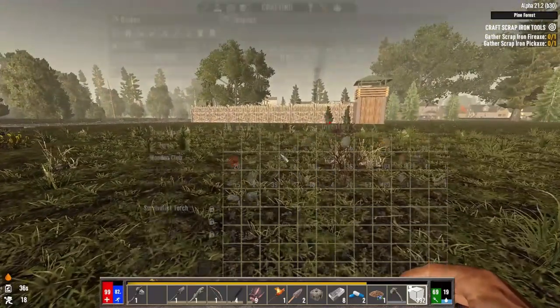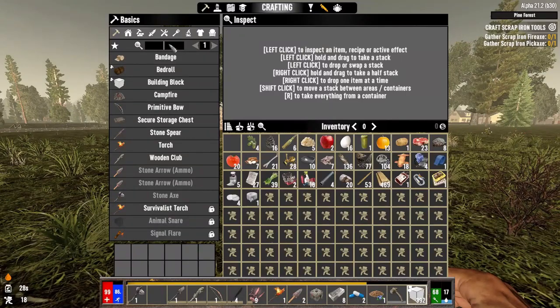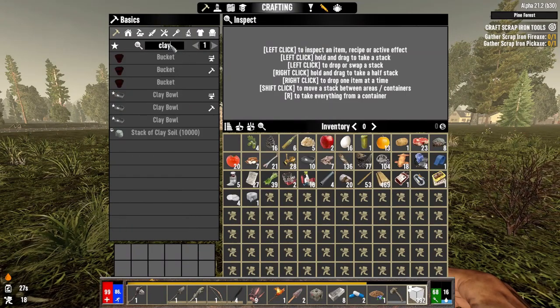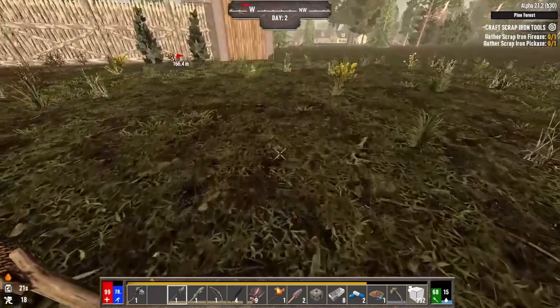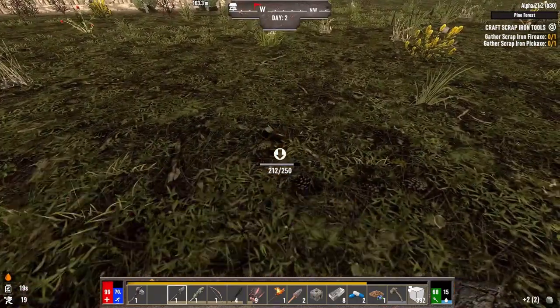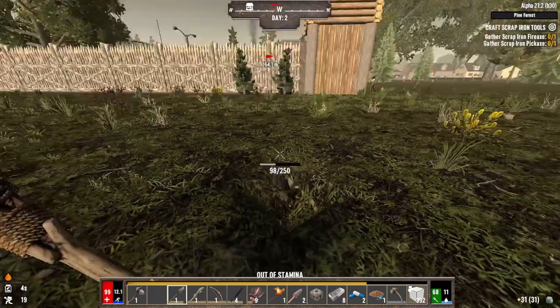I'm thirsty — wasn't I just at 40 hydration? Am I crafting clay bowls? I probably should be. I need at least a stack of 15. We'll dig up a handful of blocks right over here and start crafting them. I believe it takes 10 per bowl. It's okay if our yard is a little messed up.